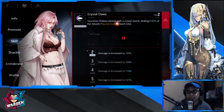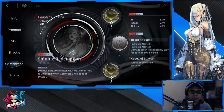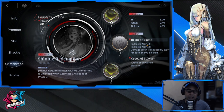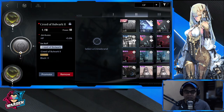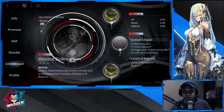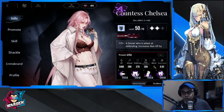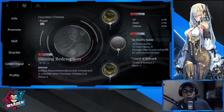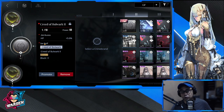Moving on to her crime brand — I wouldn't suggest you level up Countess Chelsea if you don't have this one. This is the most important one: the Creed of Bulwark, which gives Block +1. Right now, Chelsea's default block is only one — she can only block one enemy despite being an Endura. So you have to have this crime brand to really benefit from her, because of the petrification mechanic.